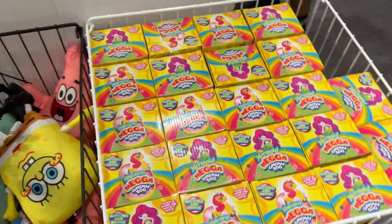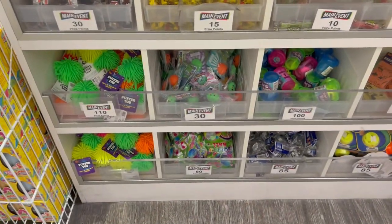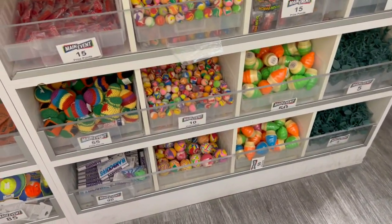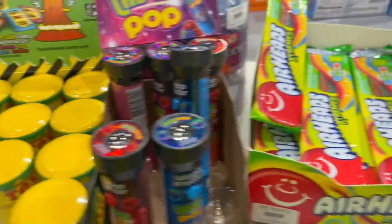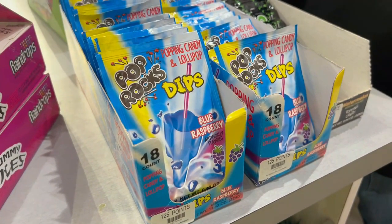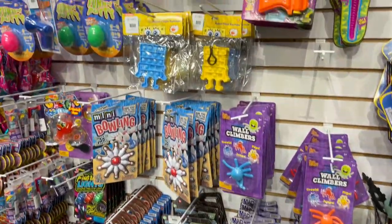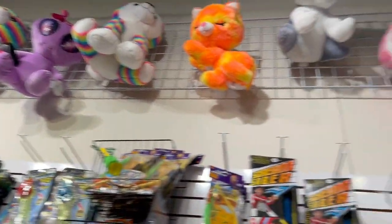There's SpongeBob plush — Plankton — only 875 tickets, a pretty good deal. Mega grow eggs, more candy, small toys, fans, toy soldiers, handcuffs toys, lots of candy, Pop Rocks Dips, Poppy candy, and lollipops.